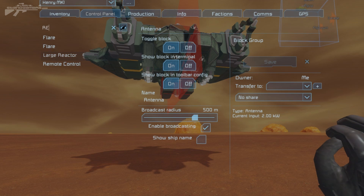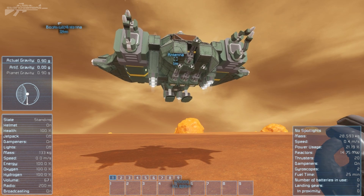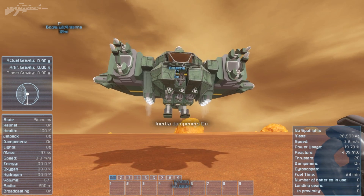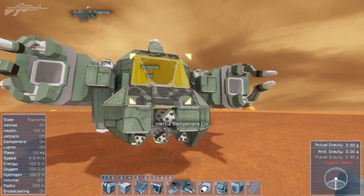If I search in here, I find my remote control, control my block, and I can actually bring this down to level with me. If I just cut out my inertia dampeners, you can see I can bring it down to a lower level and I can actually access my ship now.